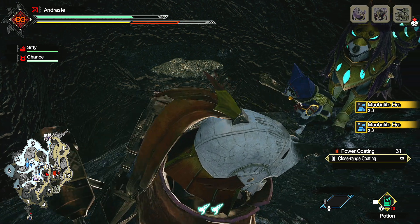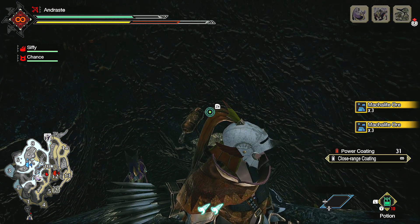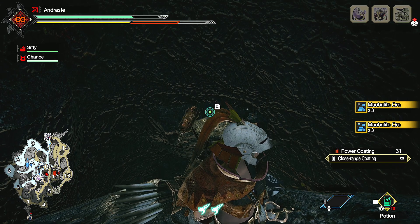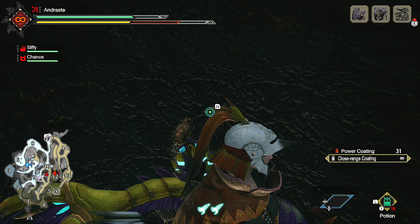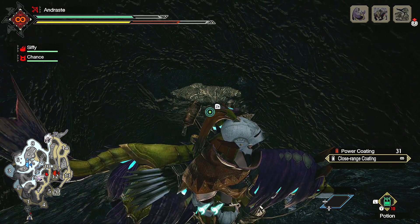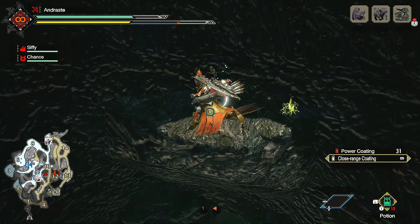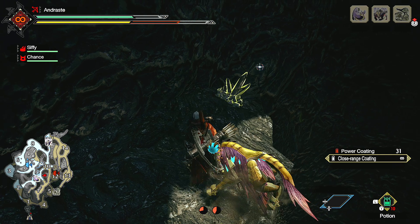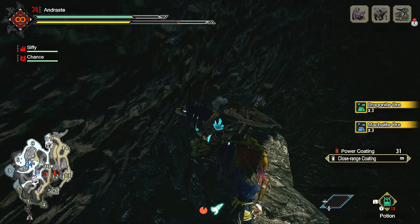Oh, it didn't actually drop us a Dragonite ore — all of the others have always dropped me one apart from there. Hopefully I don't have a bust on this little run. Now the thing to note here is you don't want to hit that wall, because you'll run up, backflip, and then you'll miss this platform which will basically just be really infuriating. So you want to kind of aim for the platform itself so that doesn't happen. There we go — Dragonite ore makes it for the last one to drop.